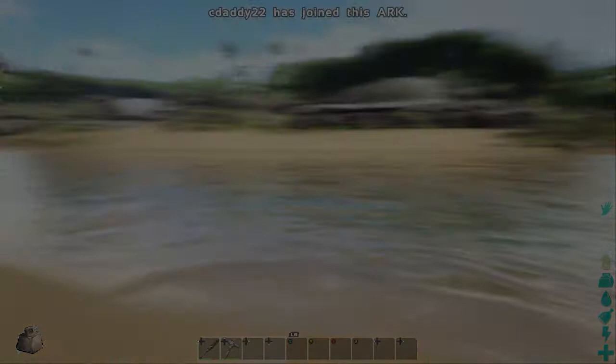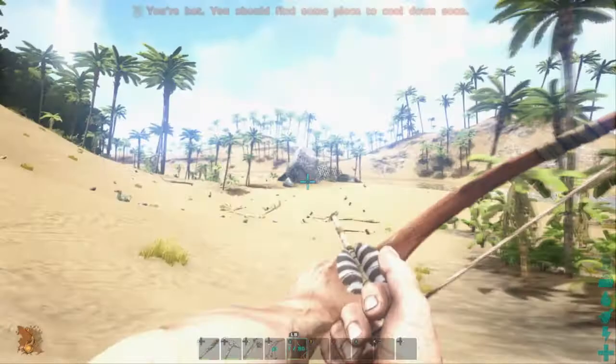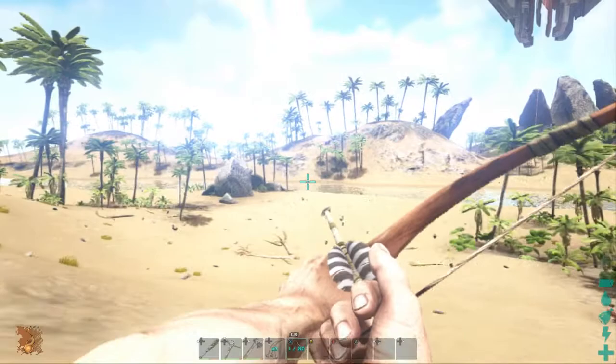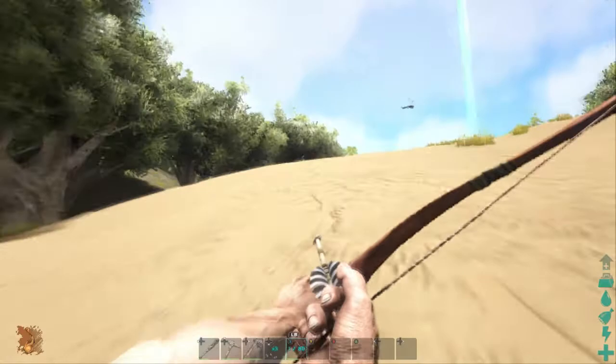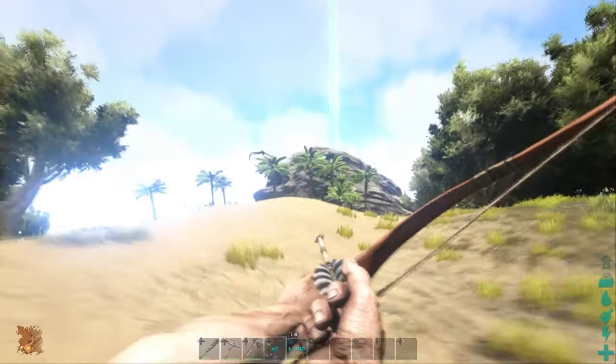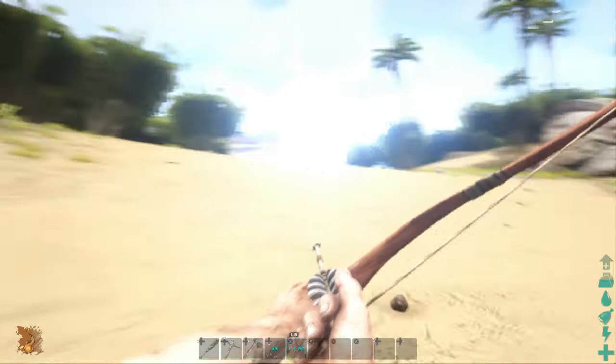I think what we're going to be taming is probably a parasaur for our first time, and we'll be back once we have the resources. We are looking out for a parasaur at the moment — just as the basic carrier dino in the game, probably the best low-level carrier dino. There should be one around here somewhere.